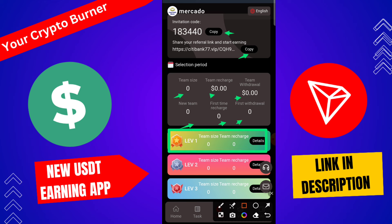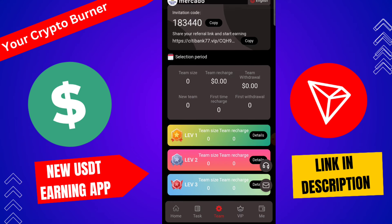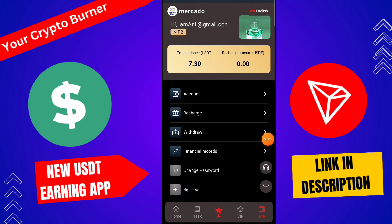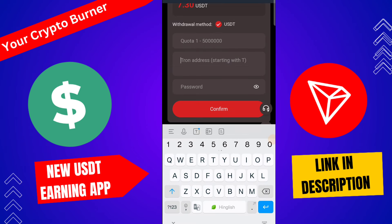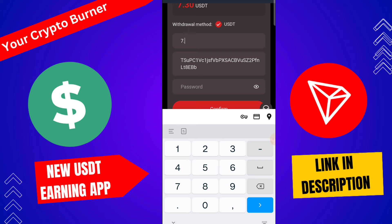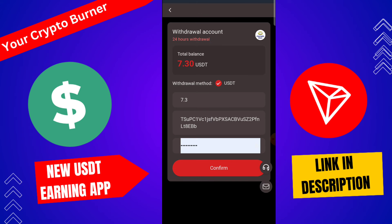Click here to withdraw. Type your password, TRC20 address, Telegram ID, and the amount — 2.8 USDT — then click withdrawal. Here you can check: withdrawal is successfully completed on this platform. Go back and here you can check 2.8 USDT instantly received by this platform. This is a trustable, genuine platform.